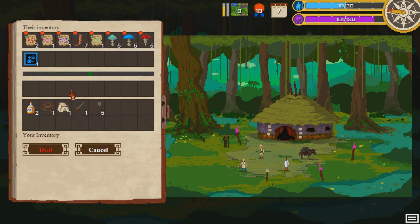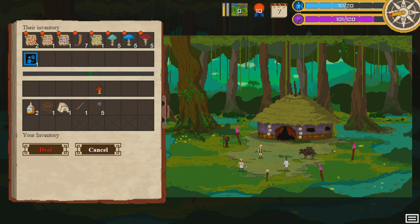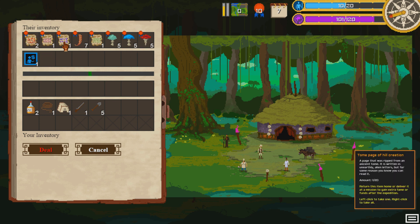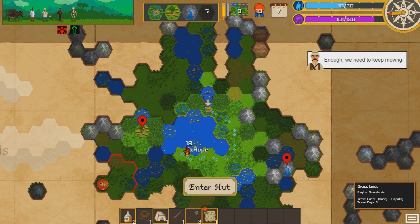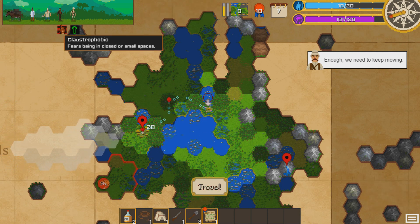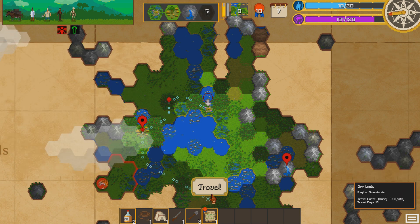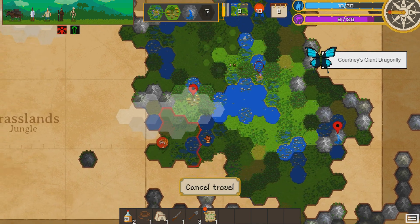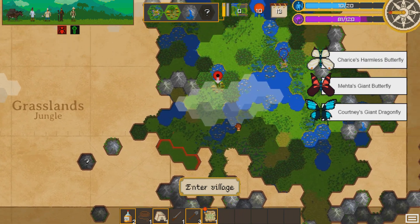We do have the haggling skill from our one guy, so maybe we can get something for free. Not the mushrooms. Let's take a treasure map for two shovels — deal. And we'll leave since we don't need the rest of the stuff. This guy's skill allows him to travel better in the jungle, so we can travel through the jungle and potentially get a dragonfly. And we did! Got three of them, which gives us some sanity back.